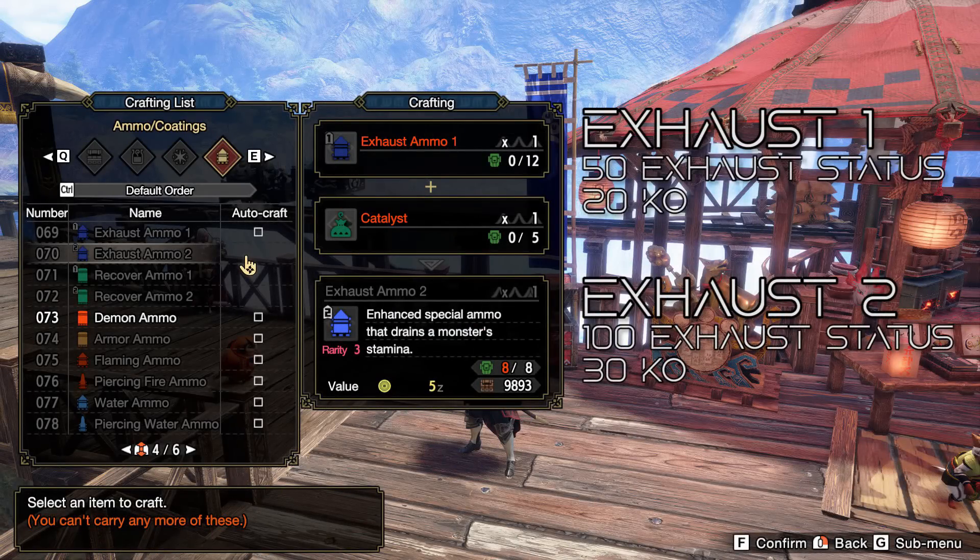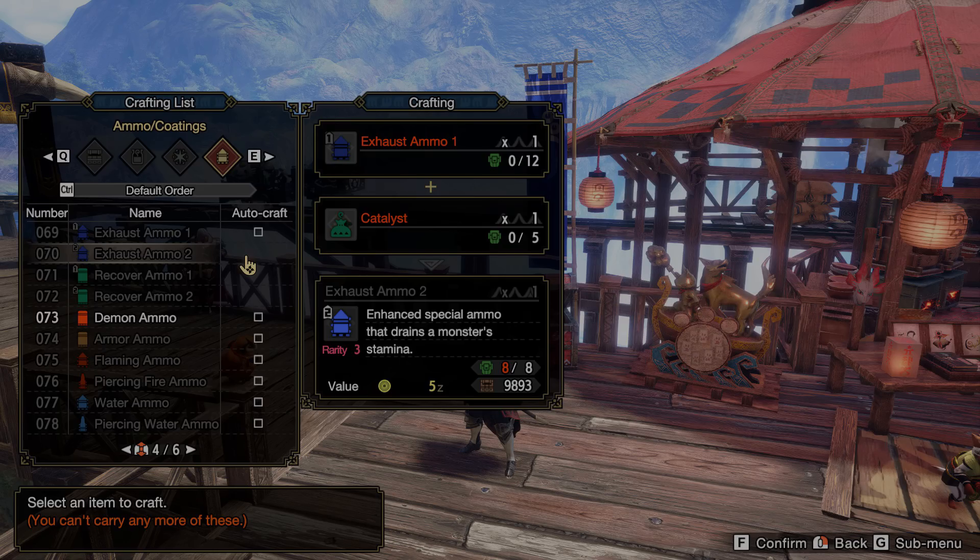Exhaust ammo is a status ammo. It comes in level 1 and level 2. It basically does 1 damage a hit — nothing. But it applies 50 exhaust status with level 1s and 100 with level 2s. If you hit a monster's face with exhaust ammo, it actually applies KO: 20 for level 1s and 30 for level 2s. So you can use these as a way of KOing monsters as well, but that's all they do.